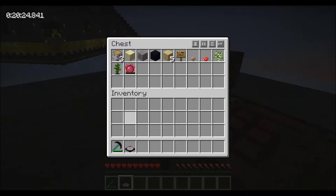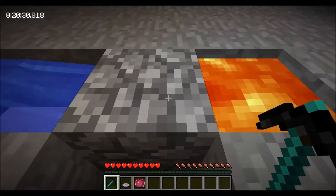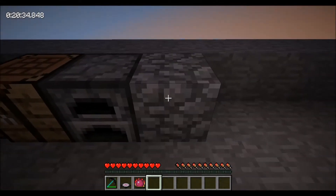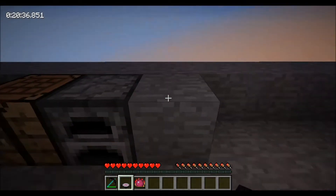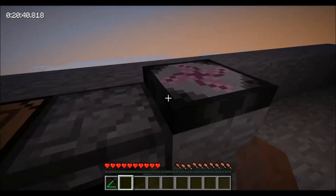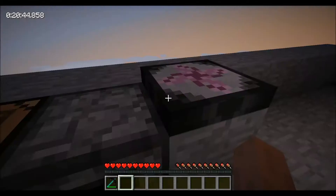Let's go ahead and stick that back in there. We're going to get one cobble, turn it into smooth stone, and put our transmutation tablet right on top of that. There we go.